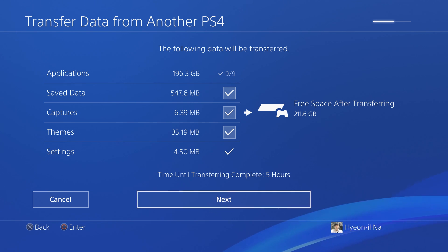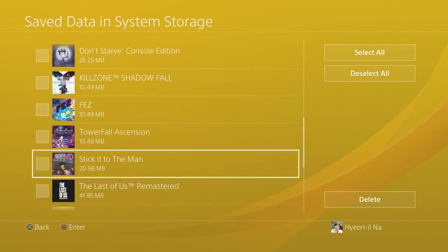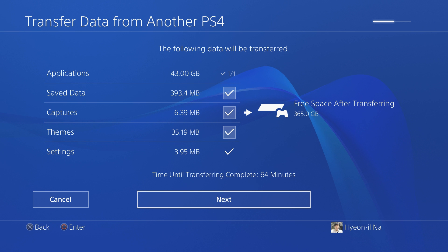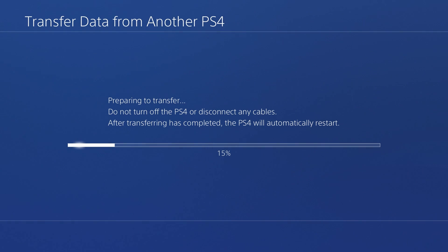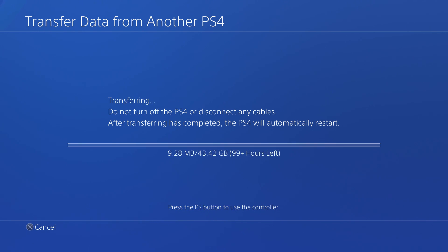This is why I recommend deleting the unnecessary files in advance. When I was recording this, I didn't know the transferring was this slow. So I went back to the original PS4 and deleted all the applications and data that I don't need. After I finished deleting, the size shrank to about 45 gigabytes. So now let's transfer the data — press Next, and then it's gonna reboot. It takes about a minute to see the screen again. It'll reach 90% and stay there for a little while, then it'll jump up to 100% and start transferring.